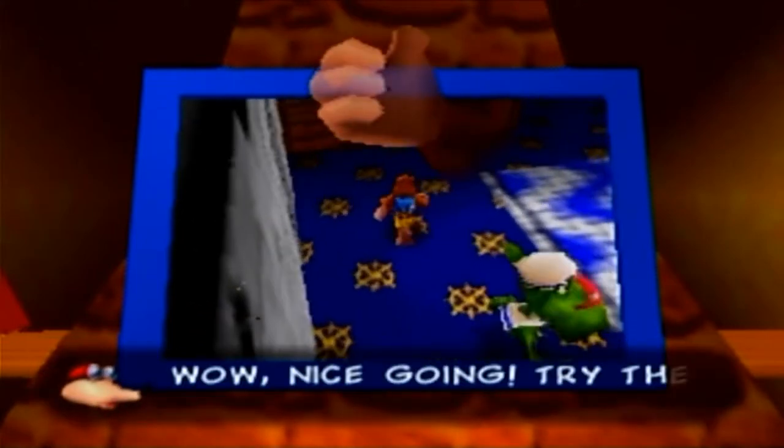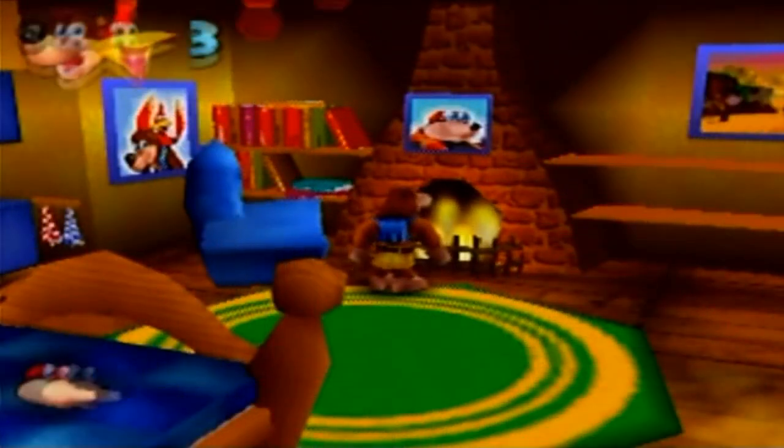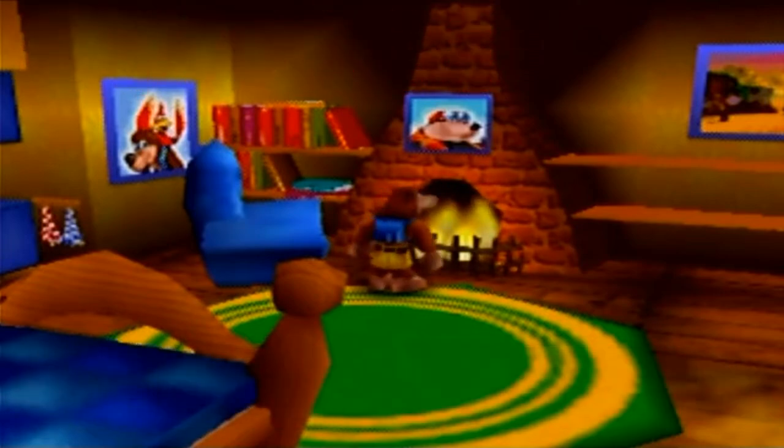Wow, nice going! Try the word BOTTLES BONUS THREE this time! These bonuses screwed me up in a prior playthrough. Go on, give level four a go! All right, now it's Nabnut's house.